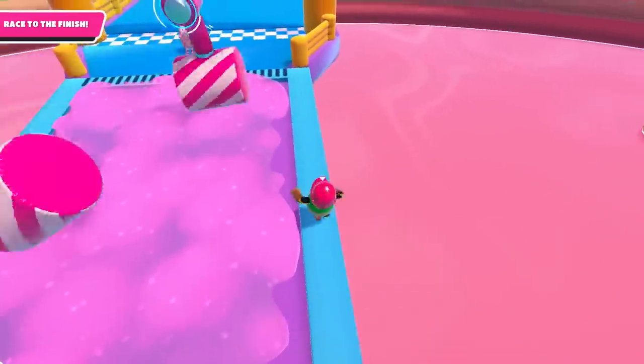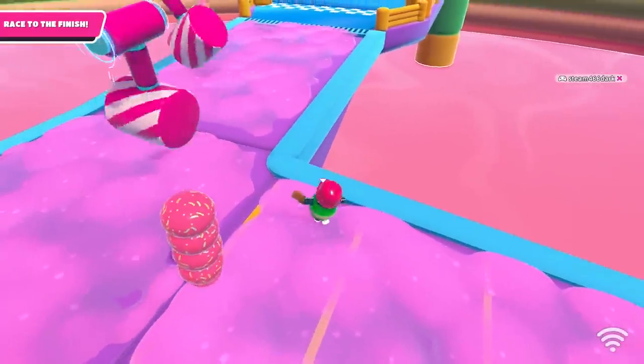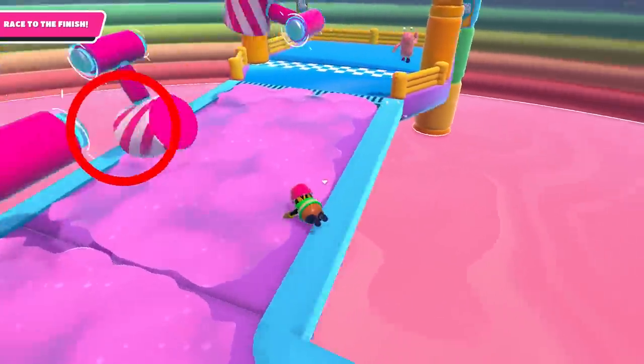Hammer section. You can do the same thing for the hammers — just run along the blue stripes to the right. With this section, make sure you're on the right side and not the left, because one of the left side hammers can hit you off the map.